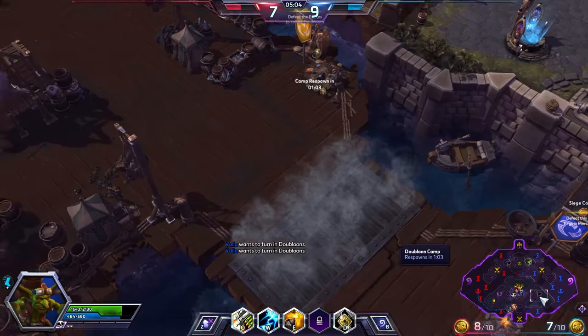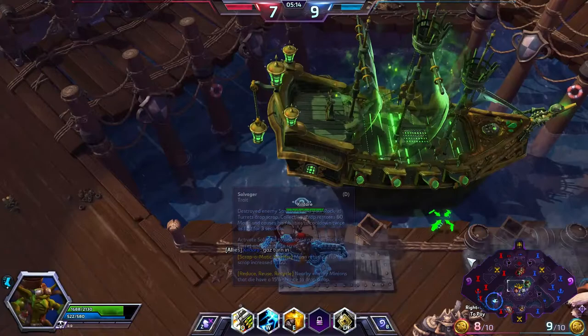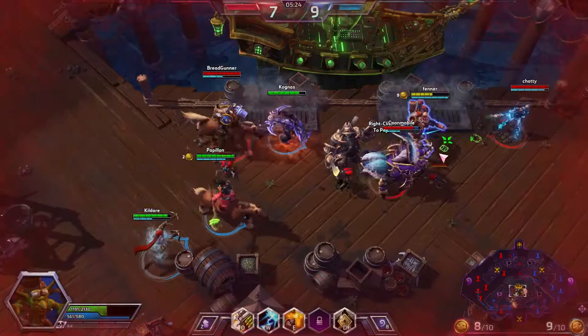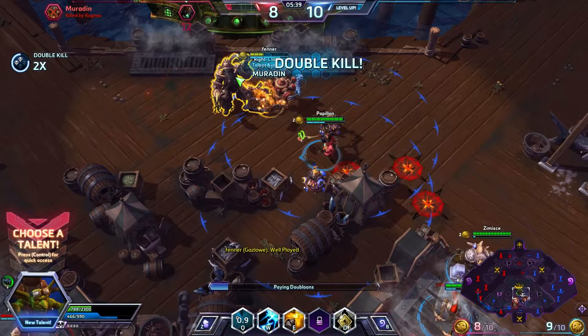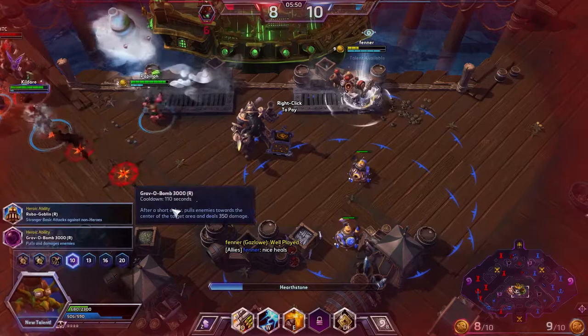Let's have a look at the timers: 40 seconds on those, one minute on those. I don't think I can take the bruiser camp by myself at this point, but maybe a bit later when I get my ultimate. I'm only turning in one doubloon — that kind of sucks. I'm not feeling very comfortable right now. The heals from Lili are great though. Well played Lili! Lili can turn it in — I'm going back.